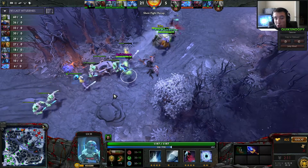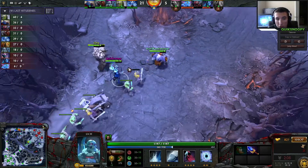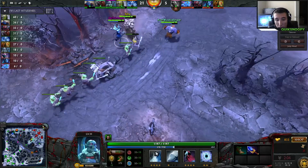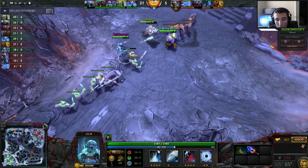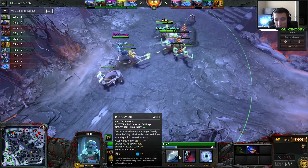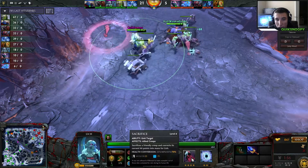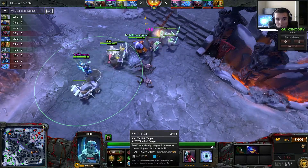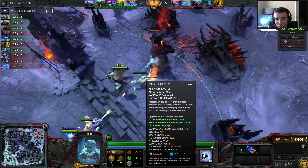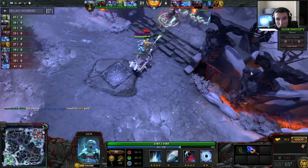This game was actually earlier today. Looking at my build now: the Ice Armor I'm building last — I don't feel like I need it. I'm really using the Sacrifice ability, which you'll see me use a couple of times throughout the game. I do not use it as much as I should have. I also don't use Chain Frost as much as I should have either.